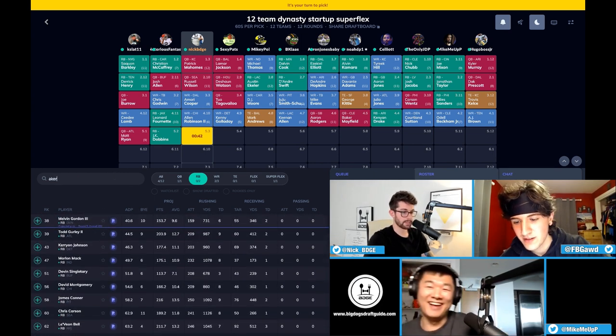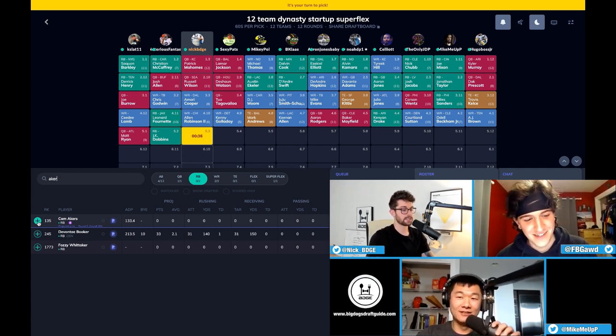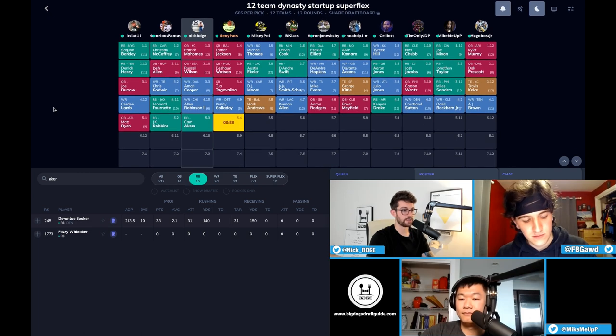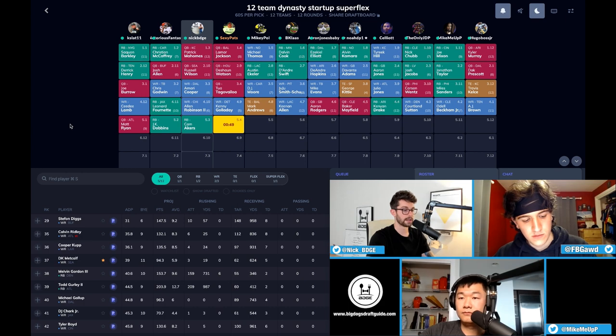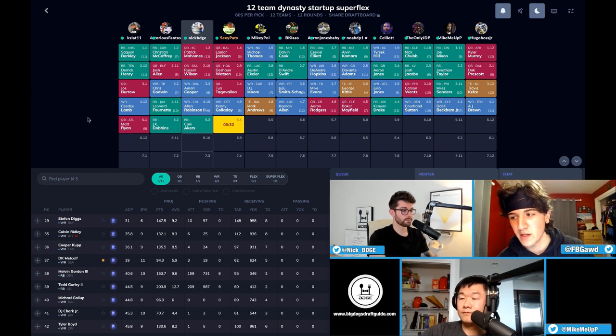I totally forgot about the rookie running backs — Cam Akers is still on the board. I'm probably going to grab Akers here. This is the perfect zero running back kind of guy right now in the fifth round. If Akers lands somewhere he's even remotely a 1A to a 1B, he's going to return fantastic value even his rookie year. He has the upside to be an absolute workhorse — 217 pounds, elite speed for the size, not a lot of flaws to his game. Akers is the perfect zero running back target this late.